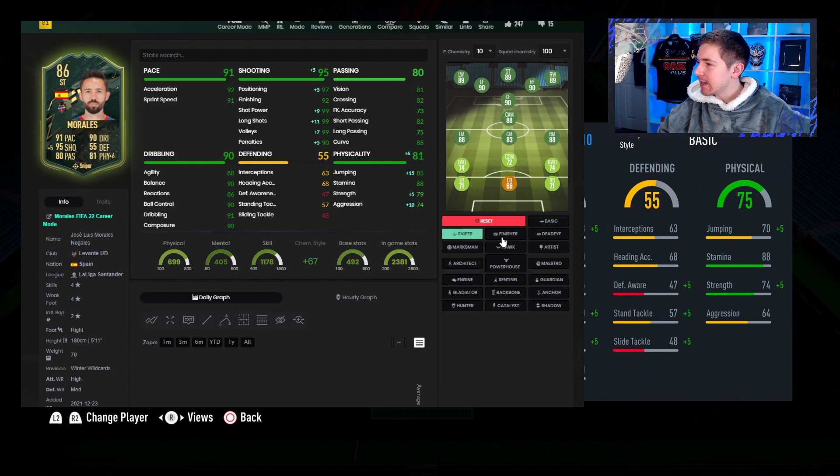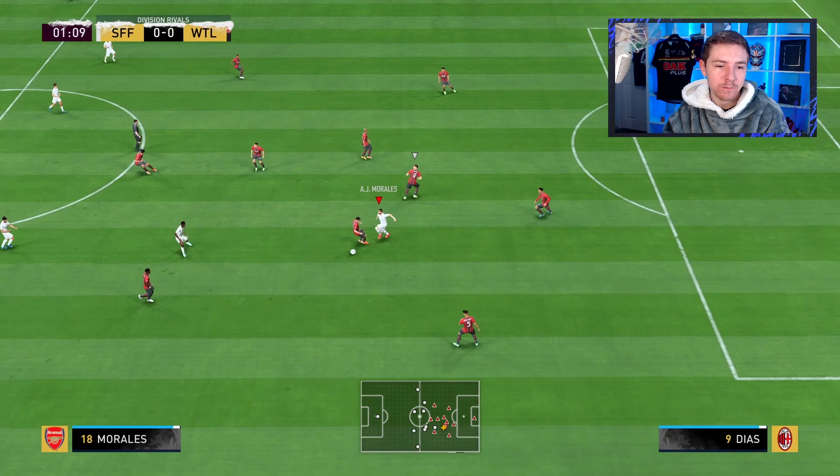With a basic chem style this guy is a 90-rated striker and he's actually a very high-rated winger as well, which is pretty interesting. Maxman is absolutely amazing for him, as is Hawk, and I think Hawk will be the chem style we ultimately end up going with. On paper he looks great so I do have high expectations for this item.